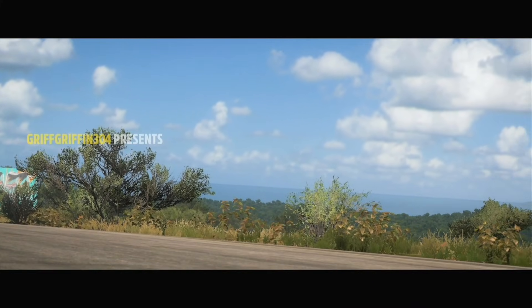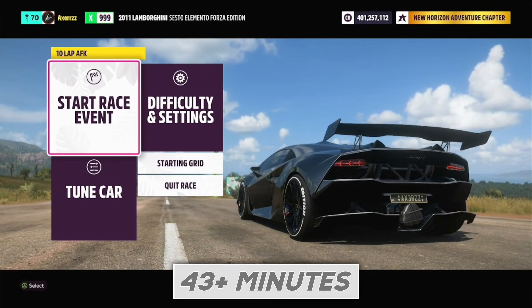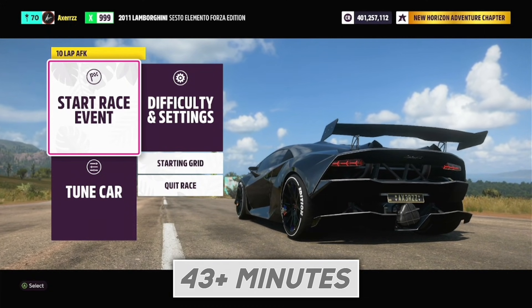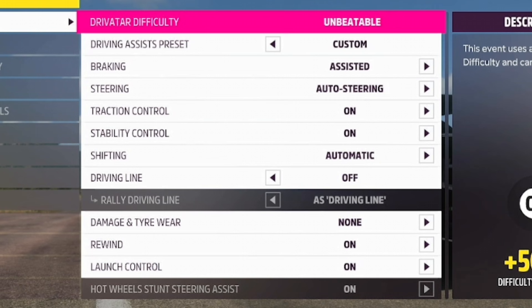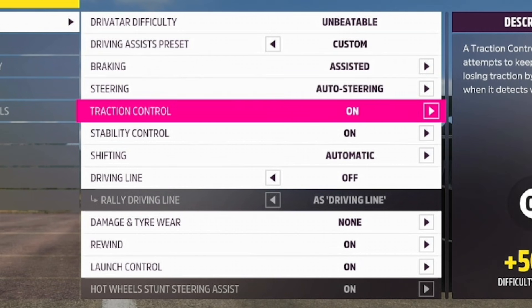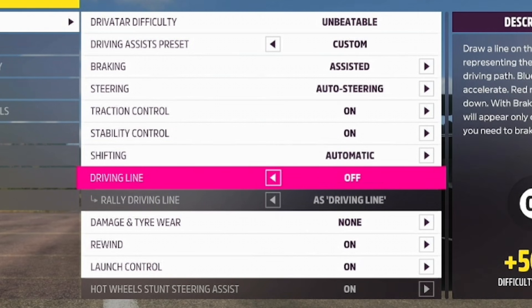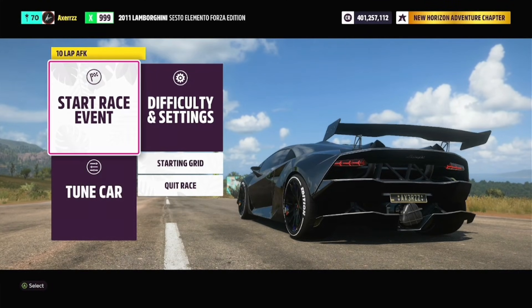Before the race starts, there's one important thing to make this an AFK race, since 10 laps is about 30 to 40 minutes. Go to Difficulty and Settings, set driver difficulty to Unbeatable, driving assists preset to Custom: braking assisted, steering auto, traction control and stability control both on, shifting automatic. Driving line can be on or off — it doesn't matter. Once that's done, press Start Race Event.